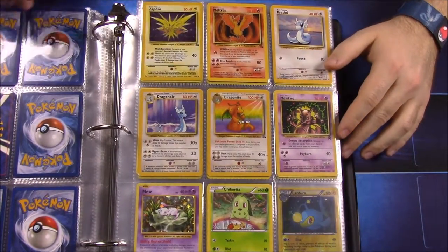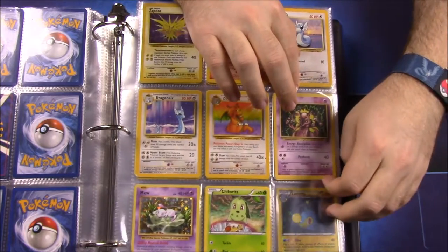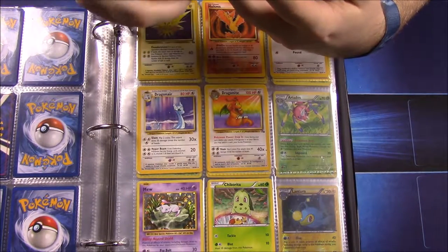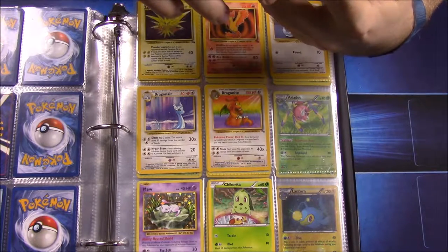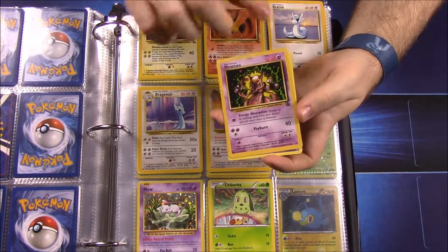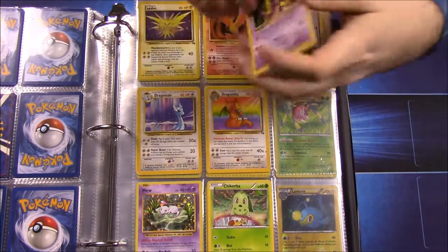On the last page I had a Zapdos and a Moltres. The Mewtwo here is a promo version that came out with the first movie — it says 1999 to 2000, so I assume that's what it is. I know I got it as a promo with something; I believe when you bought the VHS tape you'd open it and this Mewtwo would be inside. And then of course just newer versions and other random stuff.